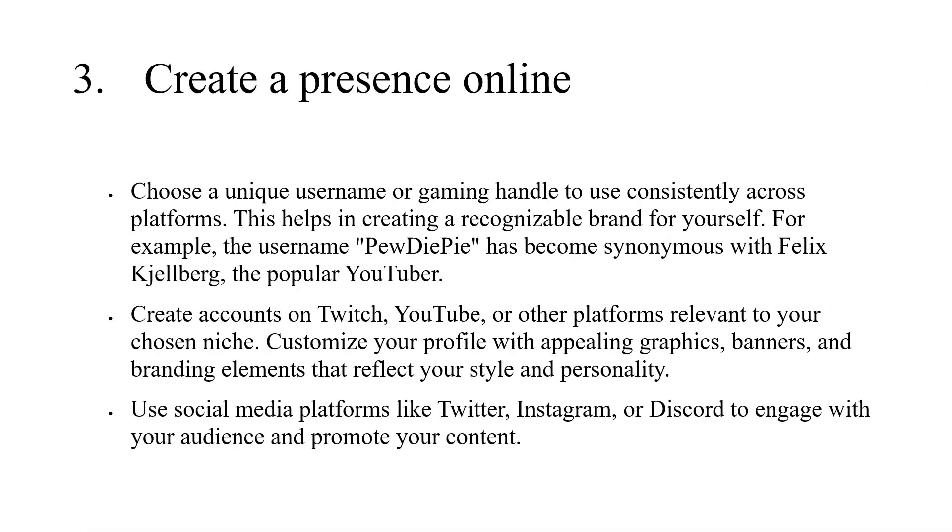3. Create a presence online. Choose a unique username or gaming handle to use consistently across platforms — this helps in creating a recognizable brand for yourself. For example, the username PewDiePie has become synonymous with Felix Kjellberg, the popular YouTuber. Create accounts on Twitch, YouTube, or other platforms relevant to your chosen niche. Customize your profile with appealing graphics, banners, and branding elements that reflect your style and personality. Use social media platforms like Twitter, Instagram, or Discord to engage with your audience and promote your content.